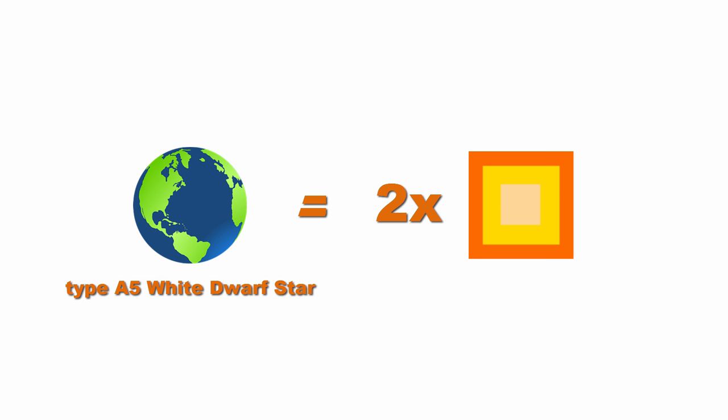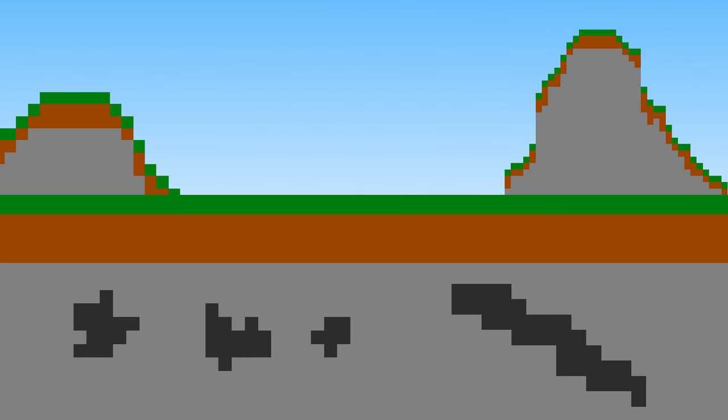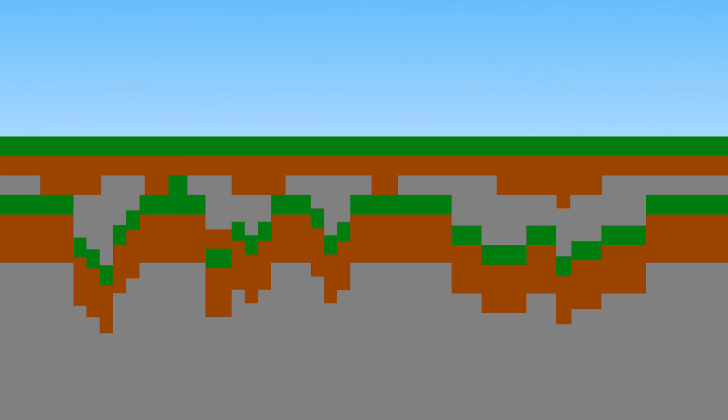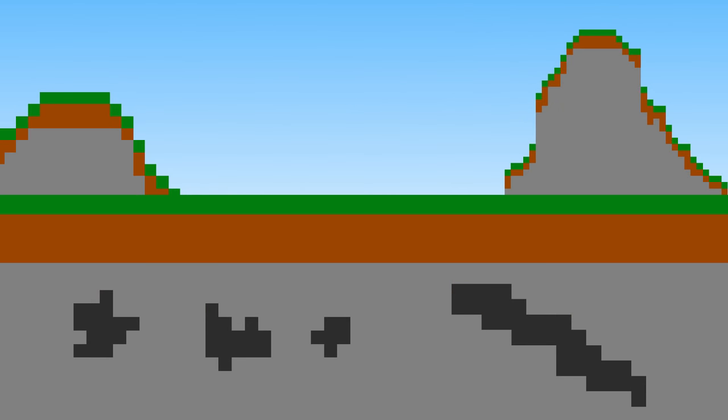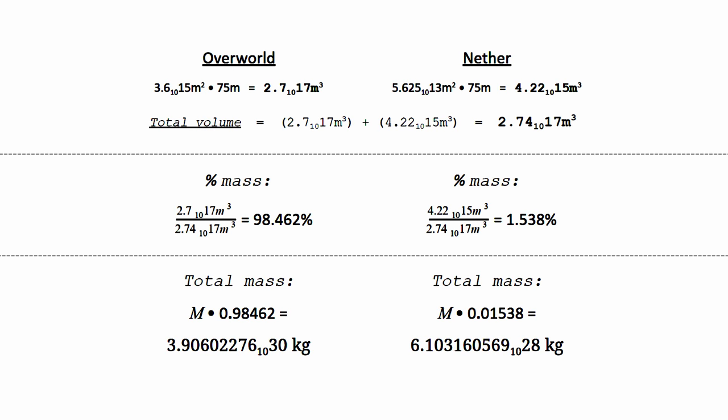If we want to find out how much of this mass is in each dimension — the overworld and the nether — we define something called the total mass average height: if we were to squish the world down, filling all the caves and flattening all hills and valleys, at what height from the overworld bottom layer would the top of that volume exist? Since every Minecraft world is random but land generation is fair, my estimate is around 75 meters for both dimensions. We multiply that by each dimension's surface area to get volume, add them together for total volume, divide each dimension's volume by the total to get percent mass, then multiply by the total mass to get how much mass is in each dimension.